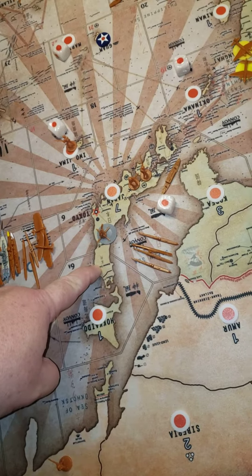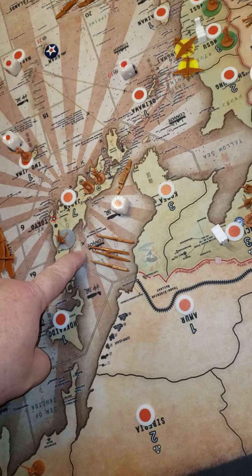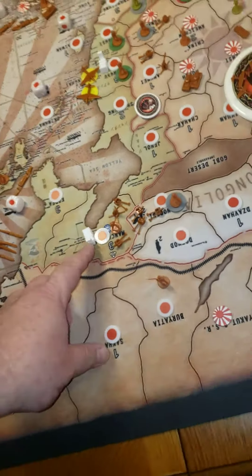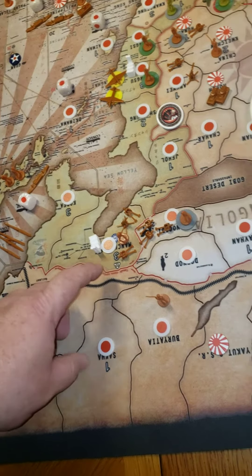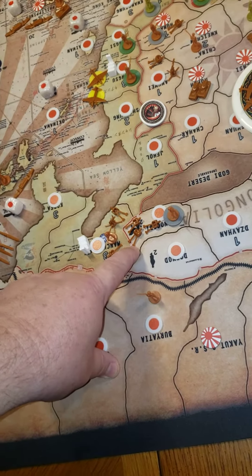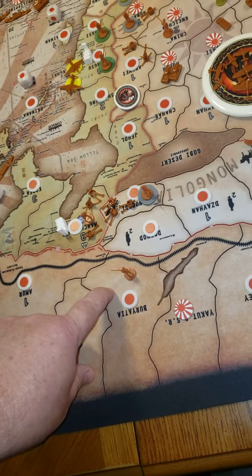Iwo Jima: one infantry. Sea Zone 6: a transport and four subs. Manchuria: two artillery, one infantry, one triple-A. Dornigobi: three artillery, three infantry.